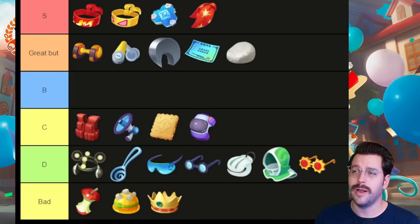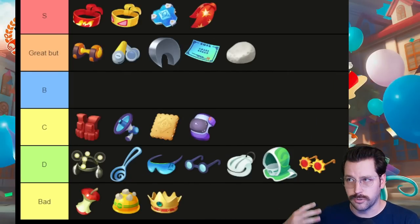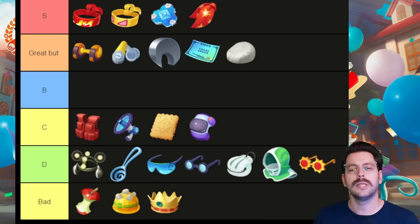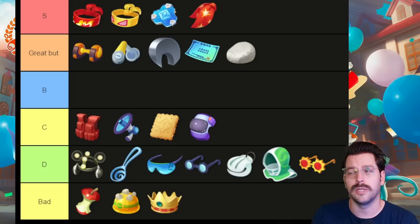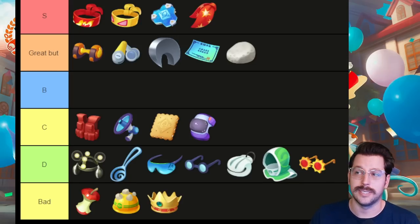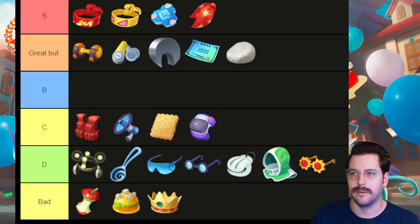In the tier below — the 'great but a little more advanced' tier — we have Attack Weight, Scope Lens, Razor Claw, Weakness Policy, and Float Stone. All very good for attackers in different ways, but they're a little more advanced. Certain Pokemon based around critical hits could really use the Scope Lens. There are other Pokemon that are amazing when stacking, and you would use the Attack Weight for those. Float Stone is a good item that gives you increased move speed when you are out of combat.